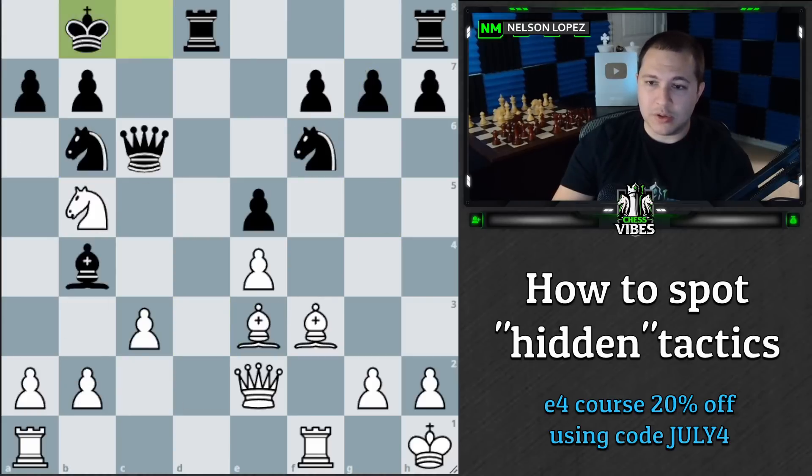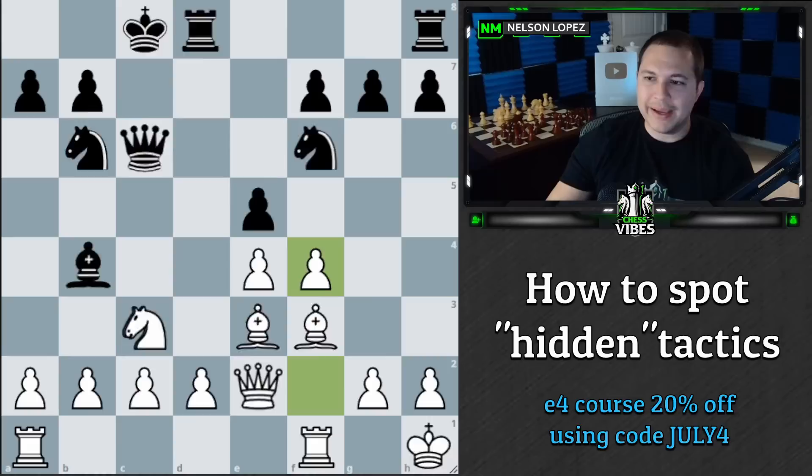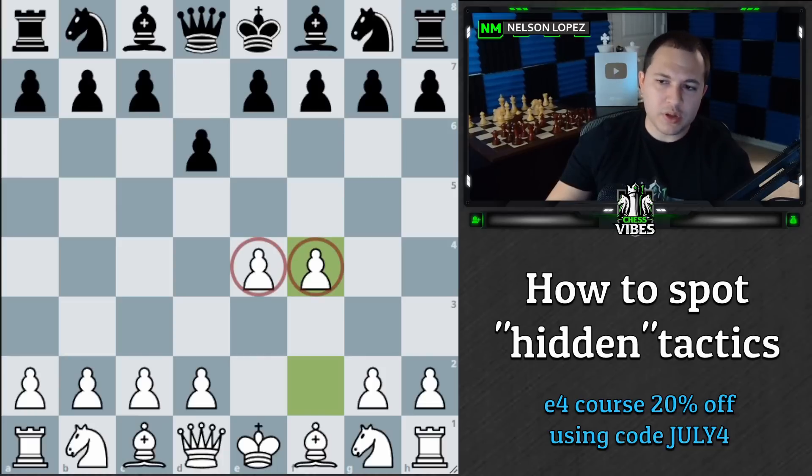Hopefully you learned something. The key position with the most to learn was right after bishop to b4 — it looks like a very equal position, but there's so much going on. You just have to understand the tactics around knight to d5. If you want to learn about the e4 system, I cover all of the responses black can play: e5, e6, d6, d5, c6, c5, and g6, giving you a system for each. Check out the course — it's 20% off through July 4th, use the code in the description. I'll see you guys soon, probably with a candidates recap. Stay sharp, play smart, take care.